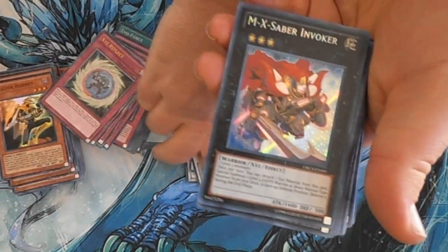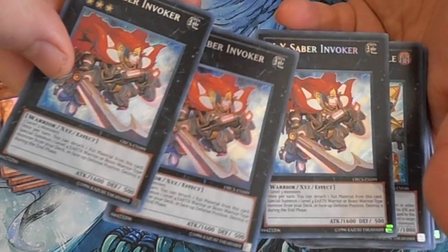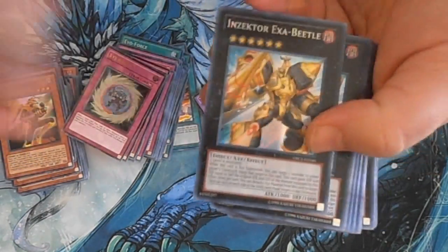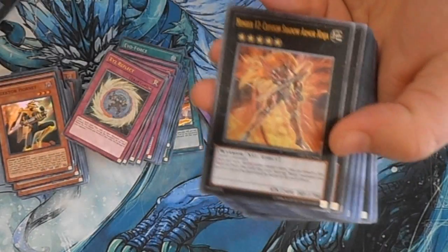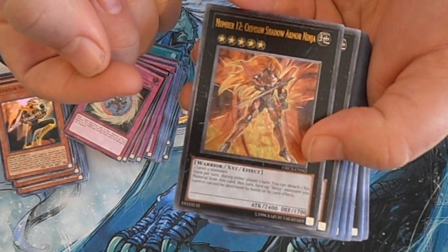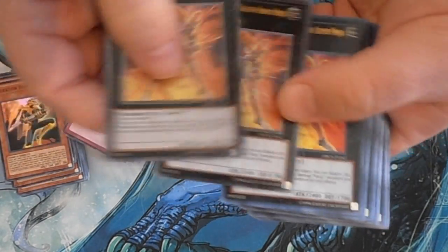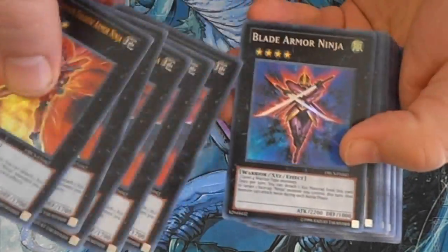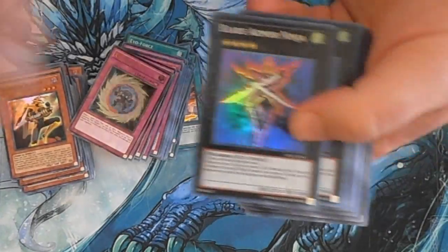On to Exceeds. For MX Saber Invoker we got three — a full playset of the Secret Rare. For Insector Exabeetle we got two. For Number 12 Crimson Shadow Armor Ninja — I can never say his name quite right — we picked up two Ultimates and five of the Ultras. Pretty nice spread.